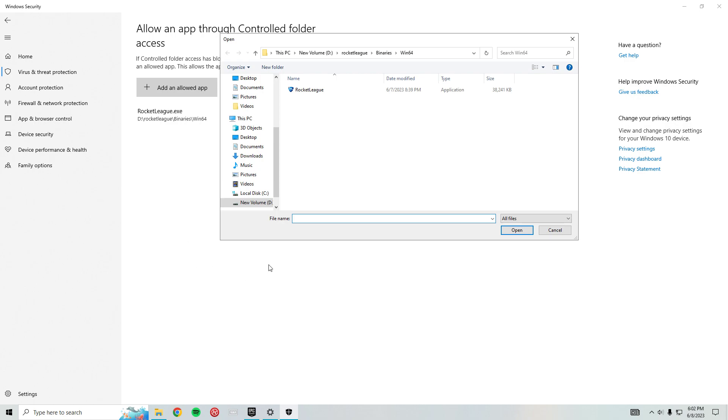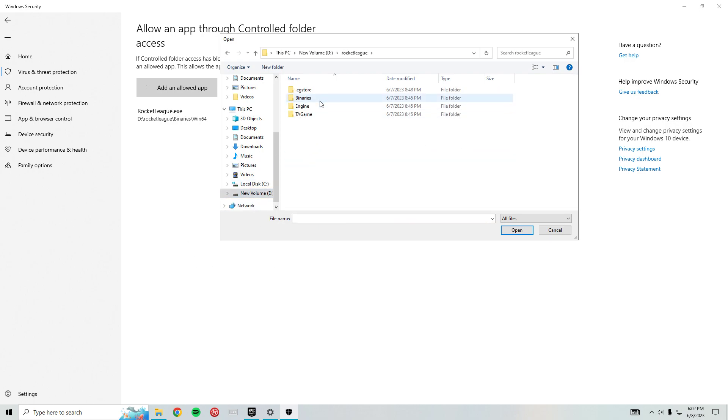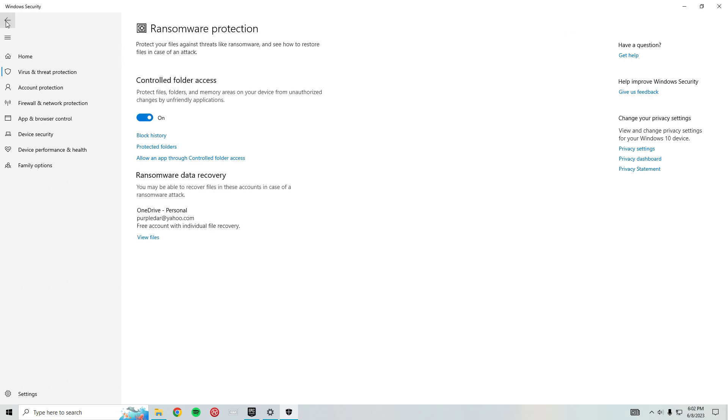Go to 'Allow an app through Controlled Folder Access,' hit Yes, then hit 'Add an allowed app' and select 'Browse all apps.' Navigate to where Rocket League is installed — go to Rocket League, then to Binaries, and click it. It'll then appear in the allowed apps list.